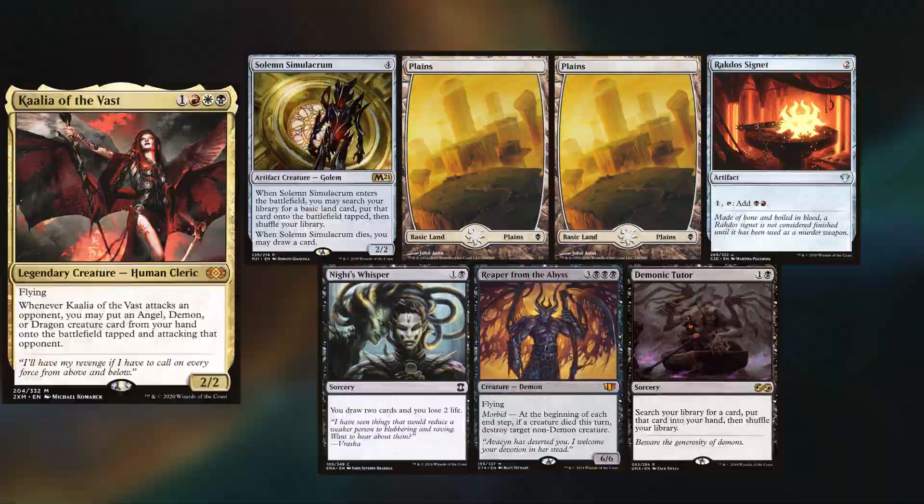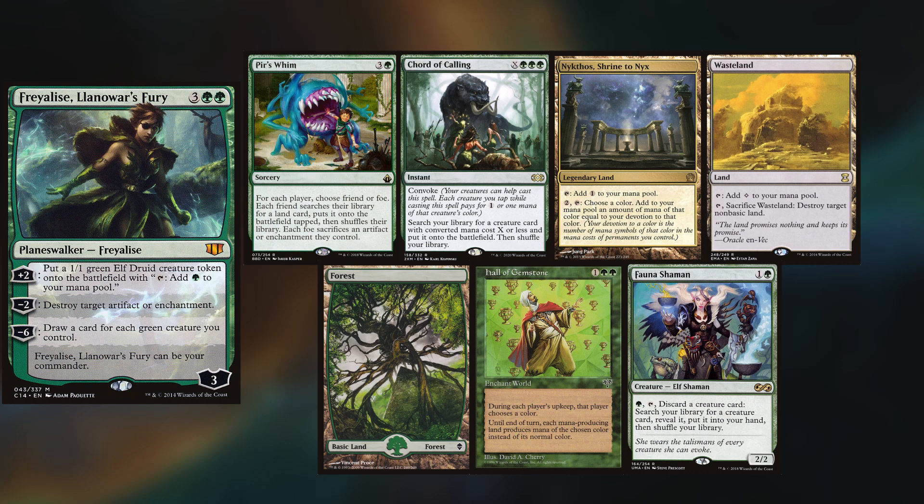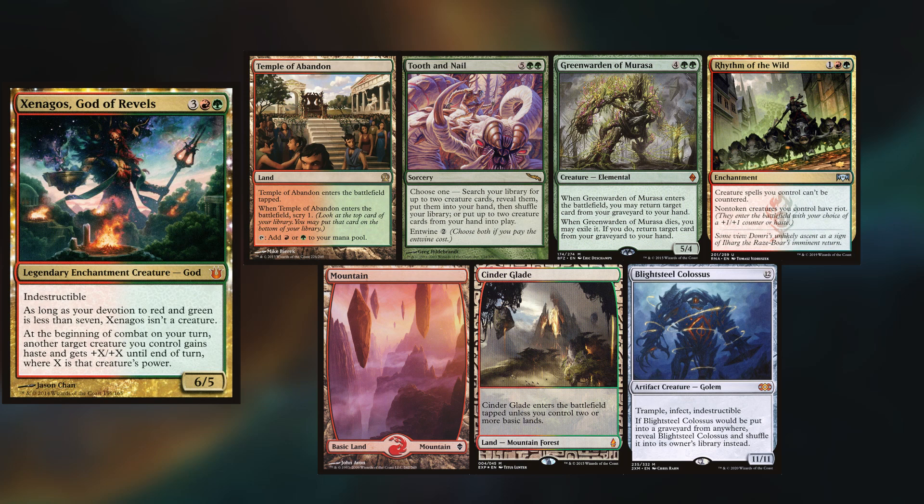Clayton is playing his Rakdos deck, keeping Xantia, Arcane Signet, Swiftfoot Boots, Mox Diamond, Mountain, Rakdos Signet, and Smoldering Marsh. Trevor's husband Tom has also joined us again, playing Trevor's Frehley's deck. He keeps Pyr's Wim, Court of Calling, Nykthos, Wasteland, Forest, Hall of Gemstones, and a Fauna Shaman. And the man behind the camera, Trevor, is playing Xenagos. He keeps Temple of Abandon, Tooth and Nail, Green Warden of Marassa, Rhythm of the Wild, Mountain, Cinderglade, and a Blightsteel Colossus.